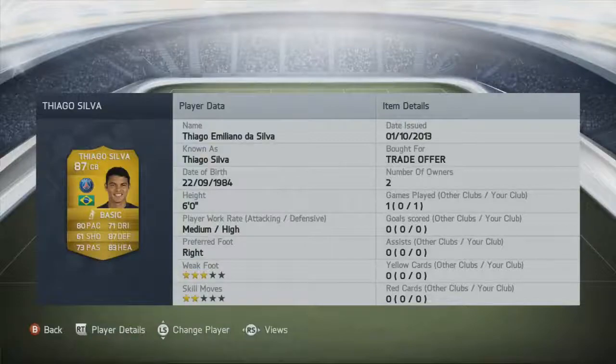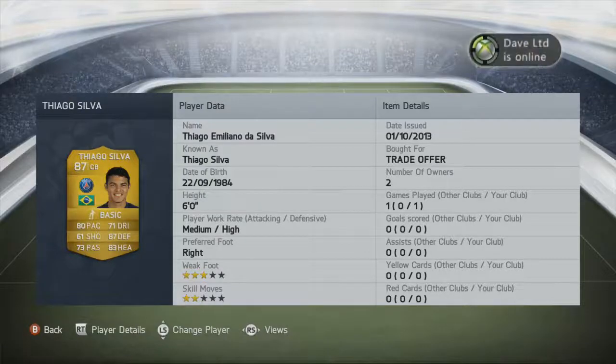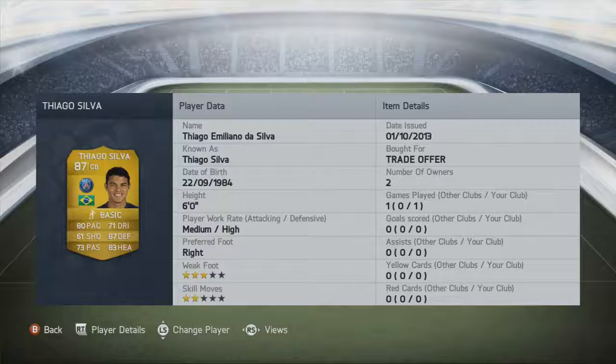Next is Thiago Silva, and as you can see it says 'bought for trade offer.' Literally as I was building this team, my friend Peachy tweeted me asking how much Thiago Silva goes for on the market, and as I was putting this team together he pulled one in a pack and was kind enough to lend me Thiago Silva for this squad builder — so thank you very much Peachy. His standout stats are 80 pace, 87 defending, and 83 heading, with 71 dribbling and 73 passing also proving he is extremely good on the ball as well as defensively.